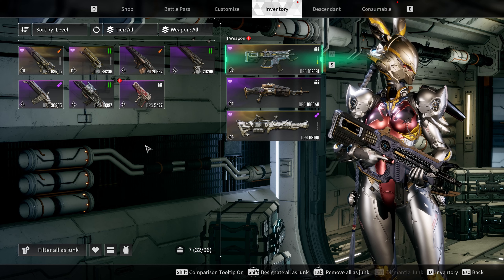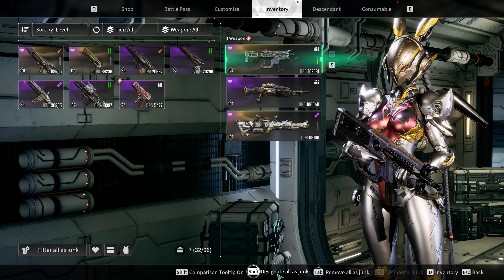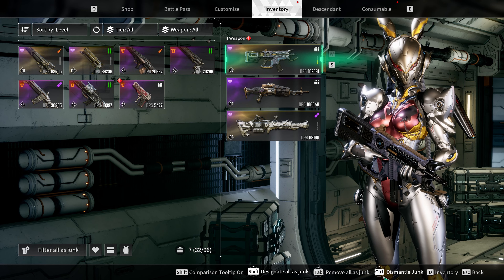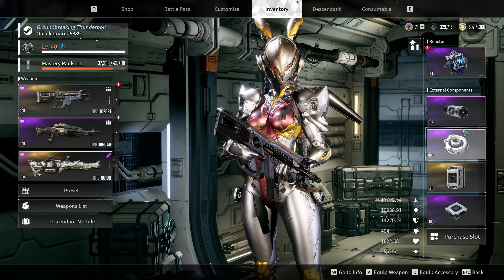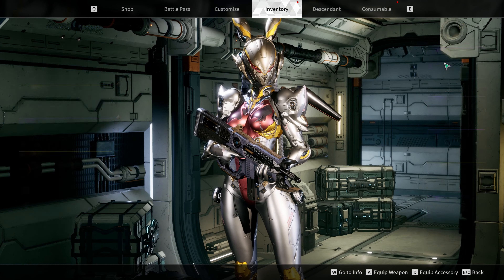You will constantly get new weapons and gear, so whatever you don't need, junk it and dismantle it for resources. The only items you should hold onto are legendary weapons, as you need 5 exact copies of the same legendary weapon to max it out.